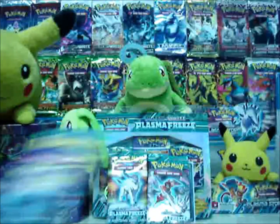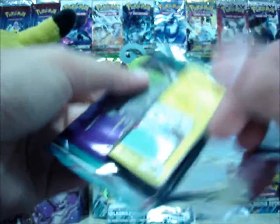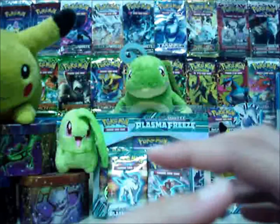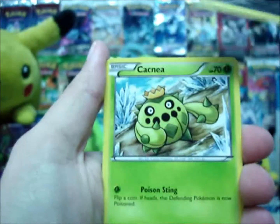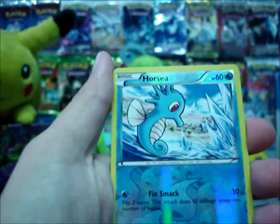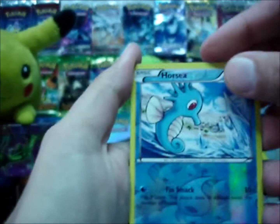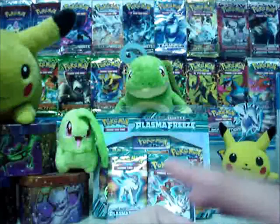Off to the last pack featuring Thunderous. Cards: Voltorb, Dratini, Sandile, Cacnea, Sneasel, Bisharp, Nidorina, Onix, Reverse Horsea — pretty cute Horsea — and my rare is a Cofagrigus. So no holos pulled.